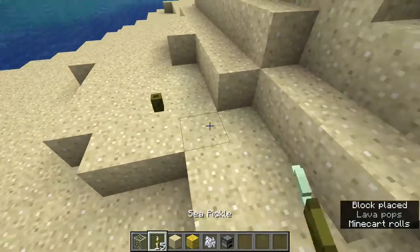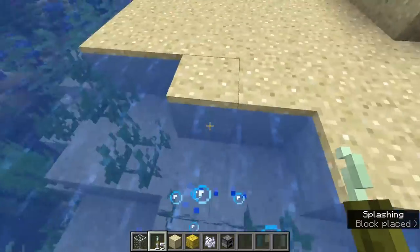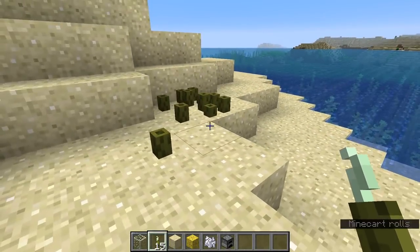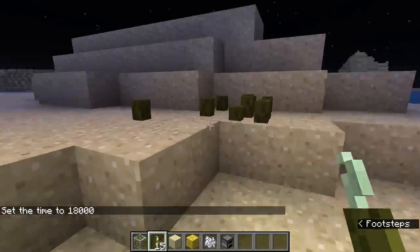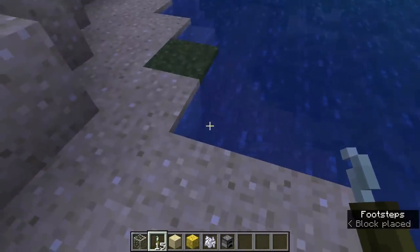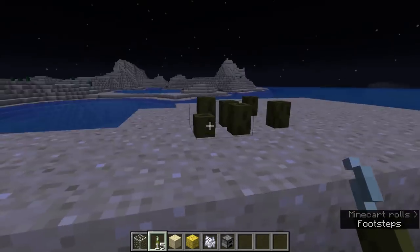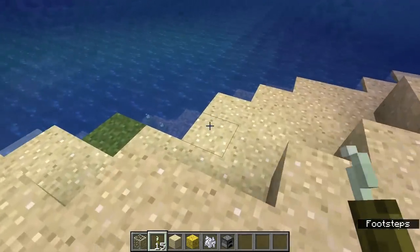Sea pickles can be placed in the overworld — they just won't have that little plume that you see underwater. You can see there's that little white thing at the top, and the ones placed out of water do not have that same little plume. Also, pickles placed on land will not generate light like the other pickles. So these won't generate any light, but if you put some underwater they will generate light. You could use them as decorations — they look almost like little itty bitty cactuses.